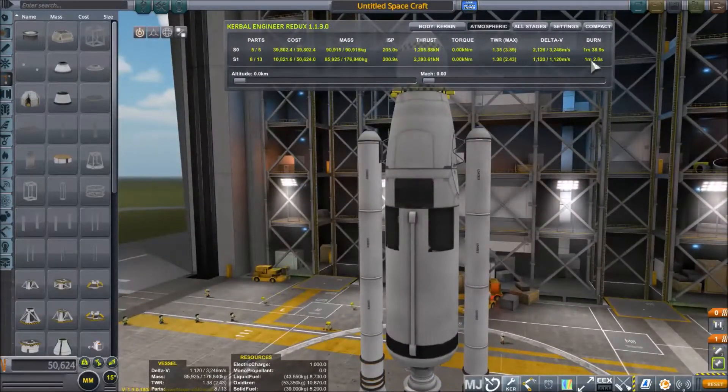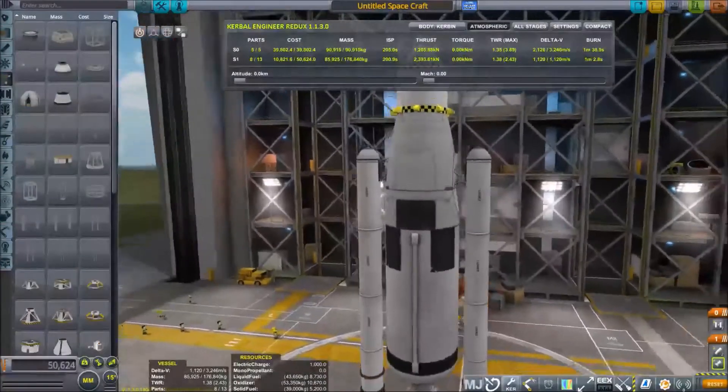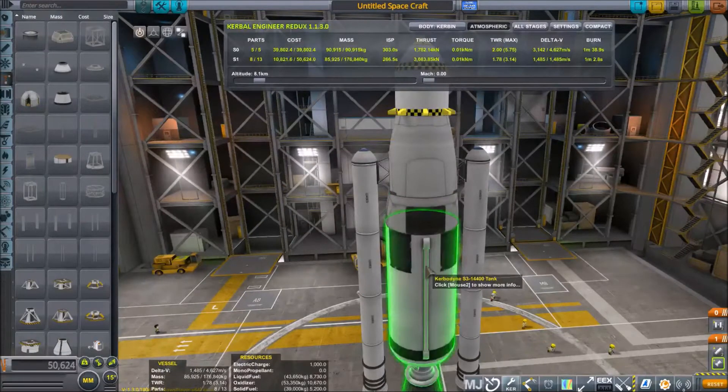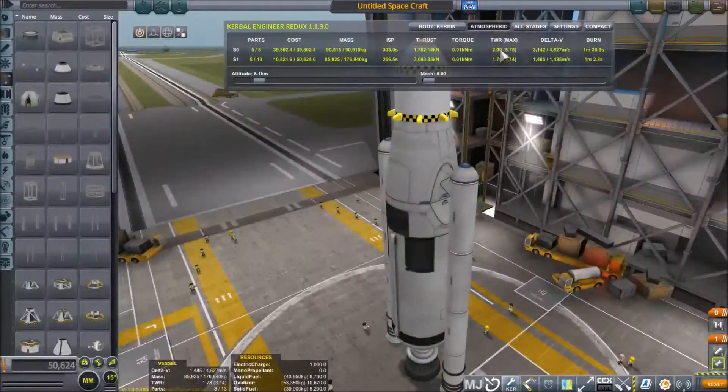Approximately one minute and 2.8 seconds later, the solid boosters will run out of fuel and flame out, at which point we can stage again to jettison them. Hopefully we will be up high enough — approximately 8,000 meters. We will have approximately 3,142 delta-V velocity left for the Rhino, which will then have a TWR of two or more, and it will continue to increase the further it goes up.